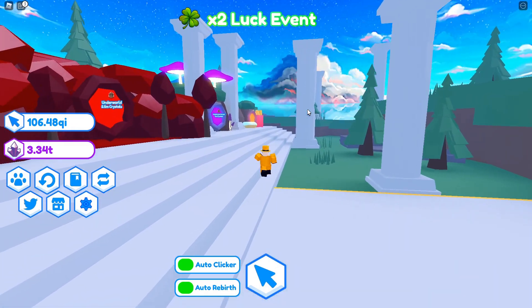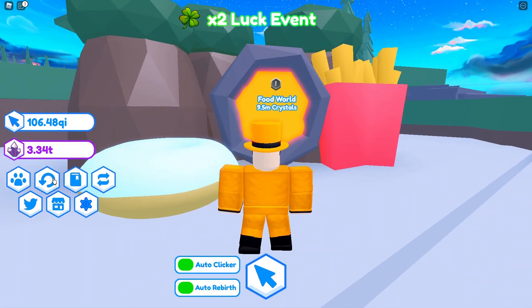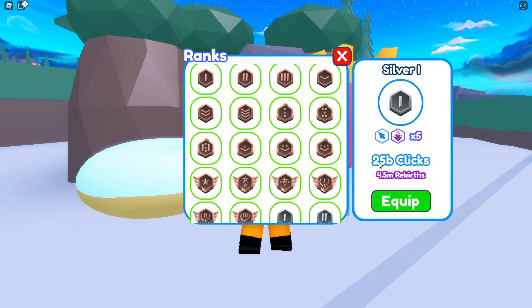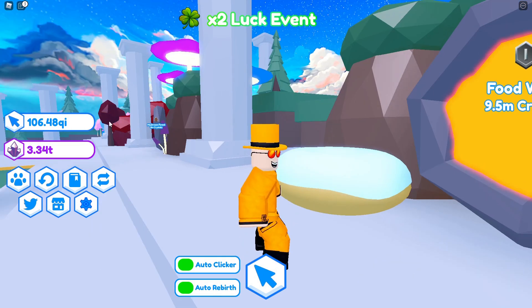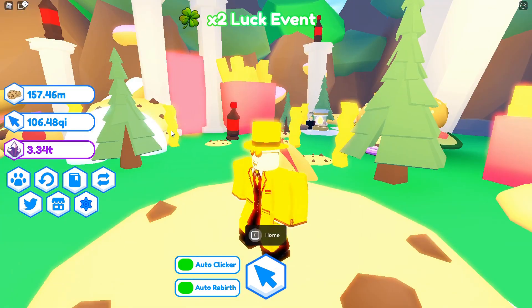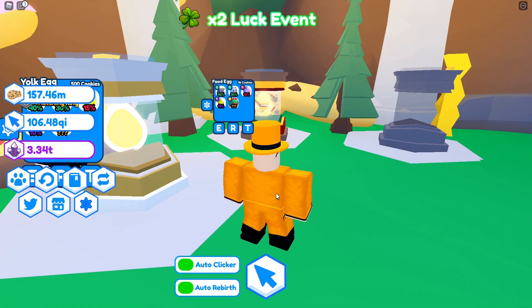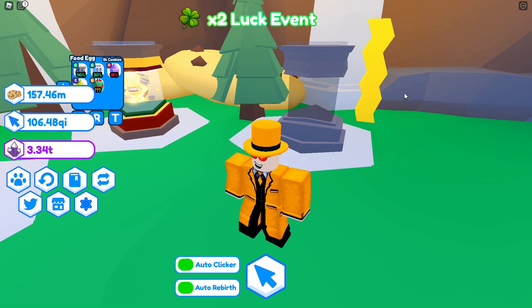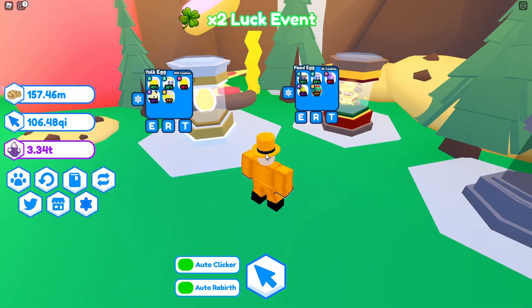Moving on to the new world — beyond the mushroom world we have the new Food World. Silver One requires 25 billion clicks, 4.5 million rebirths, and 9.5 million crystals to unlock, which is a 5.5 million crystal jump from the last world. Inside there are two new eggs: the Yolk Egg costing 500 cookies and the Food Egg costing 5,000 cookies. There's also an unused egg pod that may get a new egg in the future.